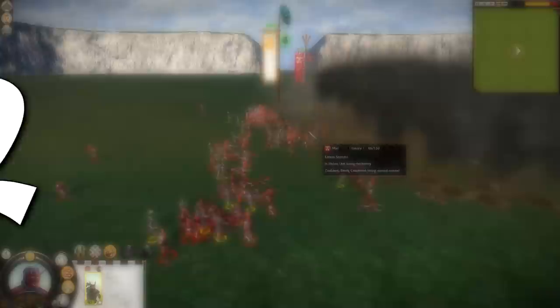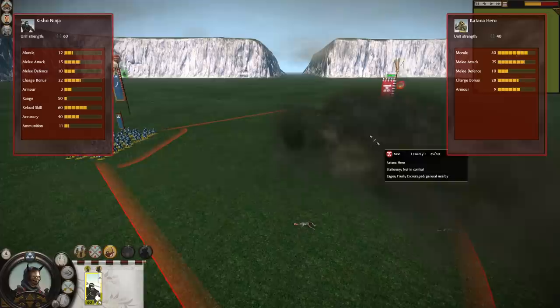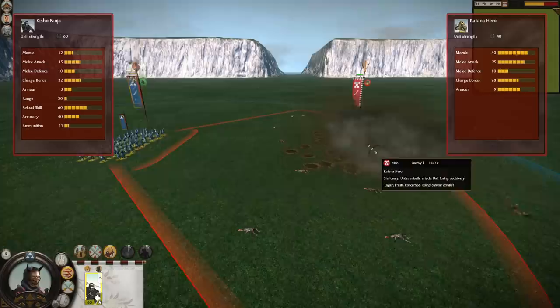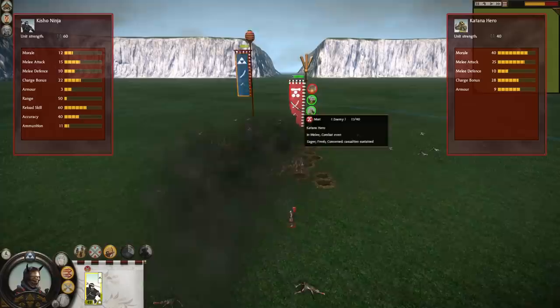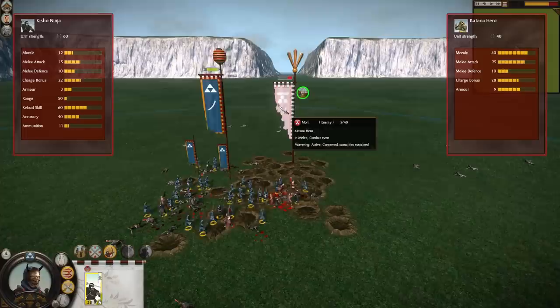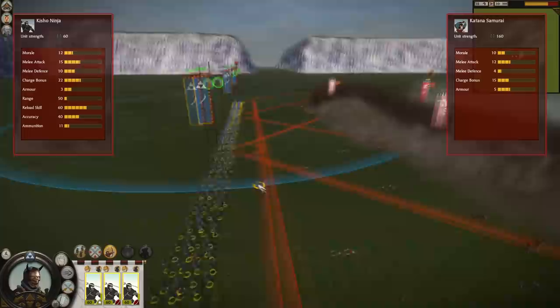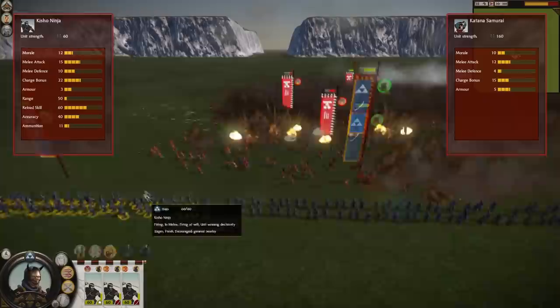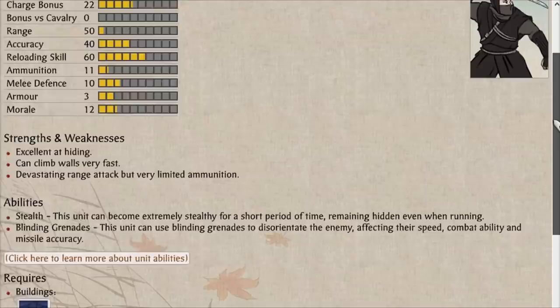Next up at number 2 are the Kisho Ninja, a unit I have been using so much in my stealth units only challenge campaign that I have gained a newfound respect for them. Kisho Ninja are very similar to Hanzo Shadows in terms of usability — unlike the comparison between Katana Samurai and the Katana Hero, Kisho Ninja and Hanzo Shadows have almost the same unit size and are used in a very similar way. Kisho Ninja are still worse from a man-to-man perspective, but they still have stealth, firebombs, and blinding grenades. They're not too difficult to recruit, only needing a criminal syndicate, but they are on the expensive side with one of the highest upkeep costs in the game, with only Great Guard being more expensive. That said, I certainly think they're worth it — whether you use a couple to debuff the enemy or field an entire army of them, you'll get your money's worth.